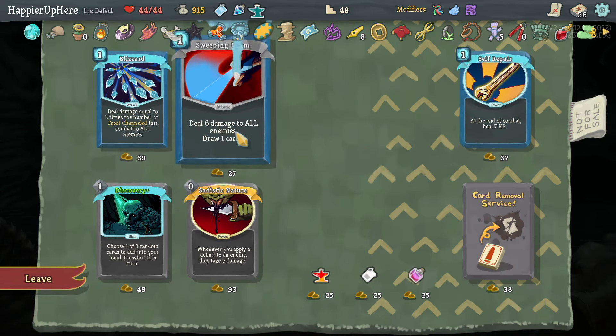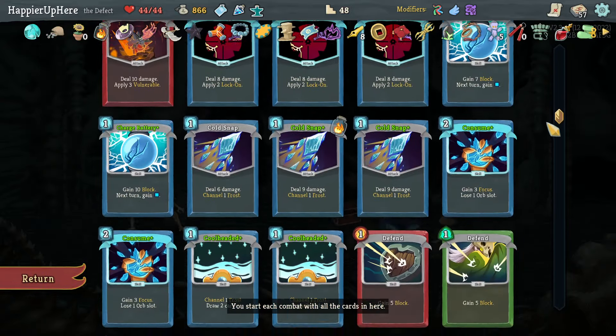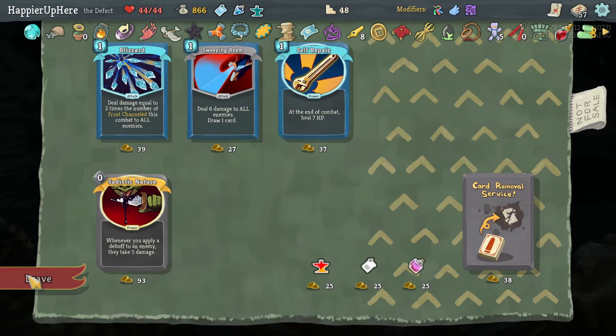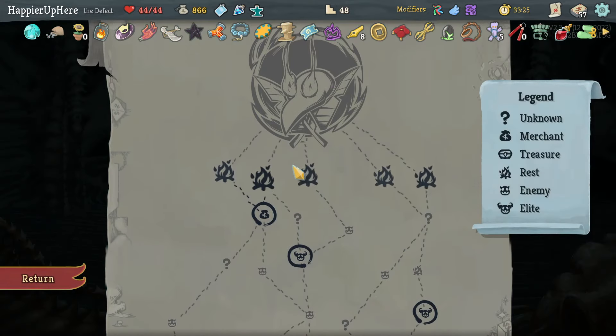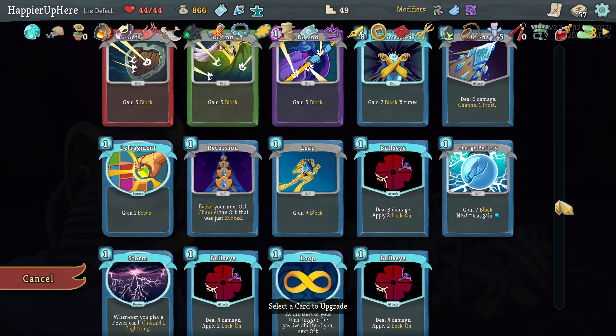Hologram is good. I don't think I need anything else in terms of potions — I'm happy with what I have. Discovery — I'll take that as well. If I had more than five curses I would have removed one of the Regrets because they might be annoying, but I have exactly five so I can't.